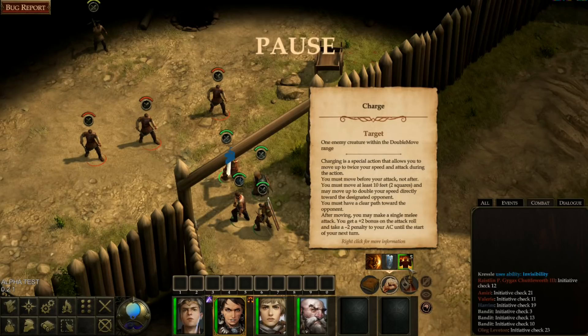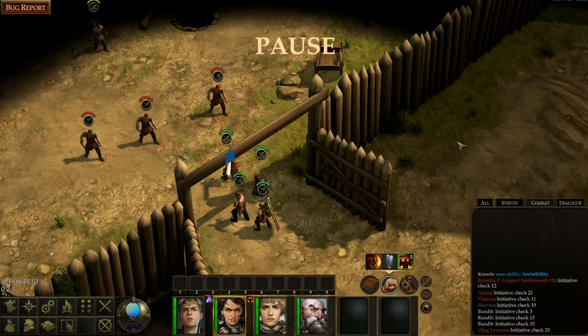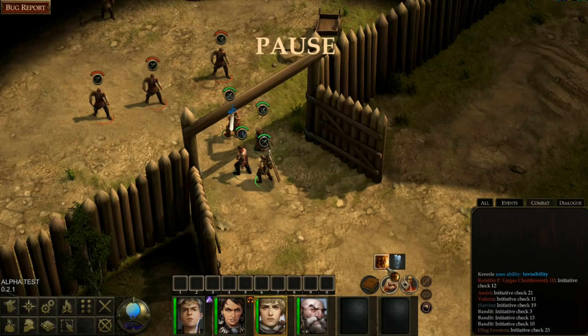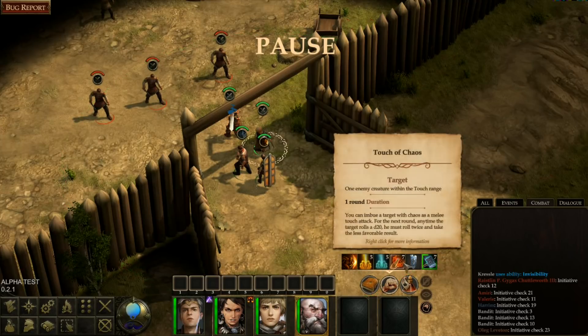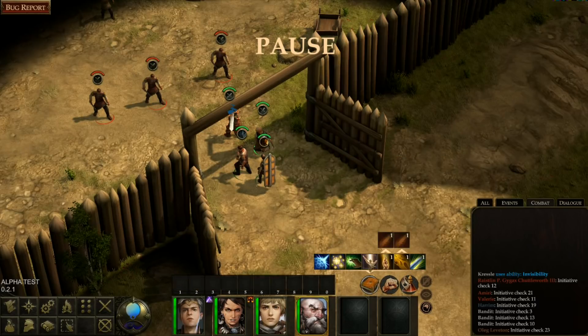It's real-time with pause — initiative still matters for when actions resolve, but it's not turn-based. Looking at Amiri's abilities: she has Charge and Rage. I'll have her rage. Looking at Harem's abilities: Heal the Living, Charge, Damage Undead, Touch of Chaos, Destructive Smite — pretty cool. He needs to rest to get first-level spells. Let's check Bane — all enemies within 30 feet get fear and doubt. Let's try that.